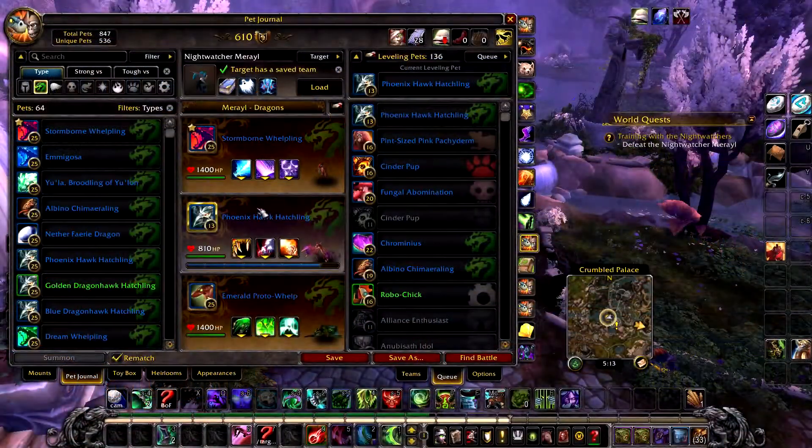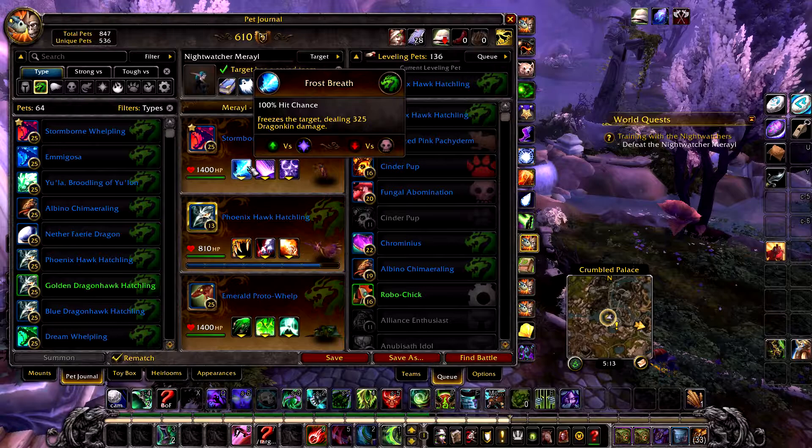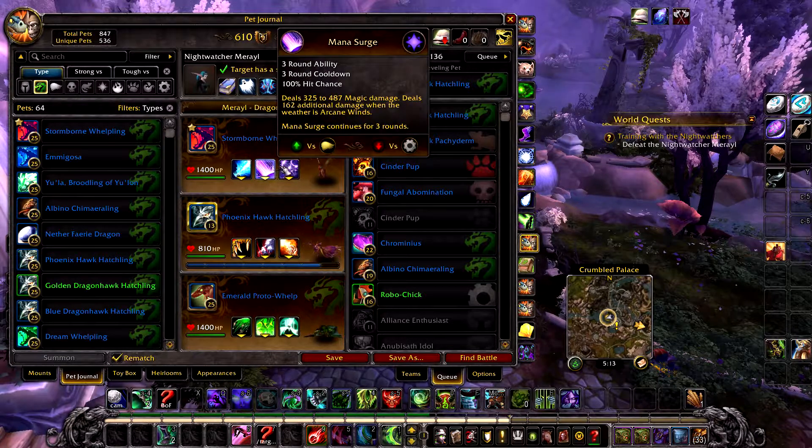In your first slot, a Stormborne Whelpling or a Nexus Whelpling with a speed above 273 will work just as well, with Frost Breath, Mana Surge, and Arcane Storm.